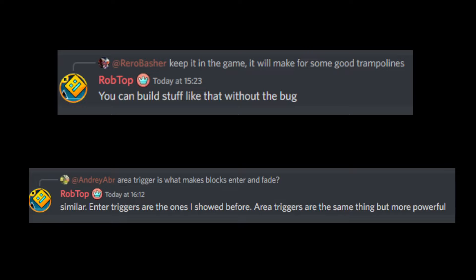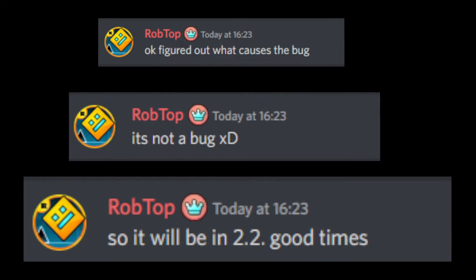Another user asked: are area triggers what makes blocks enter and fade? Rob said, similar — enter triggers are the ones I showed before. Area triggers are the same things, but more powerful. A few minutes later he figured out what caused the bug, and apparently it's not a bug, so it will be in 2.2. Good times.